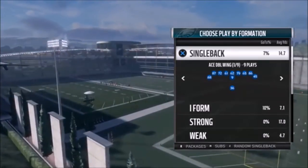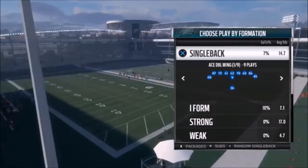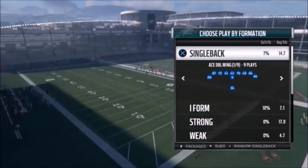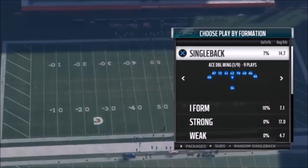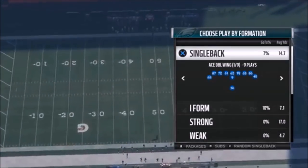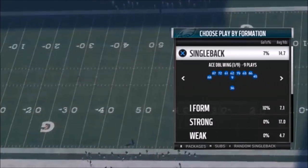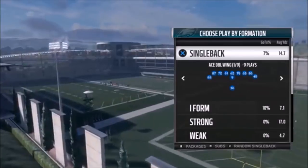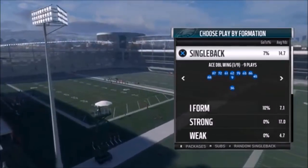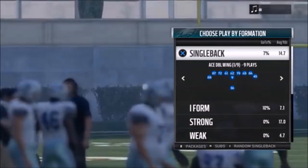The formation I'm using — you're looking at it right now — is the Single Back Ace Double Wing. I made a video about this maybe mid-season of Madden. A guy ran this formation and this formation only against me about 99% of the time, and it was one of the most frustrating formations to stop because of all the tight ends. It's just such a loaded power formation — an amazing running formation — but he was passing on me, which was the crazy part.